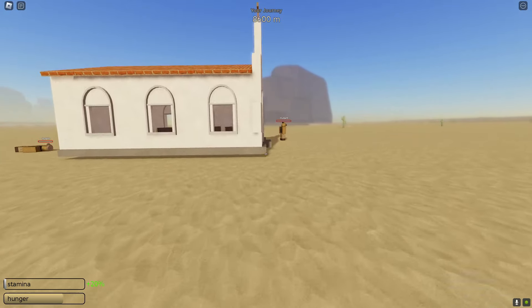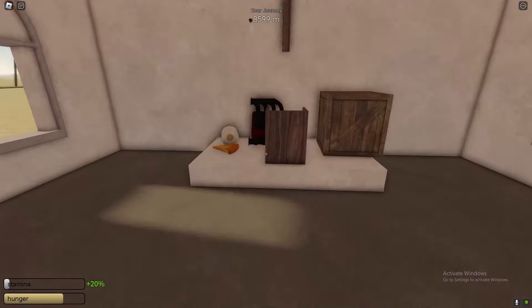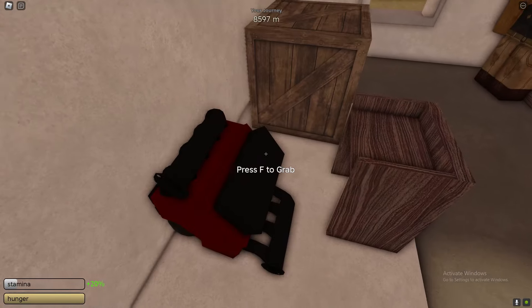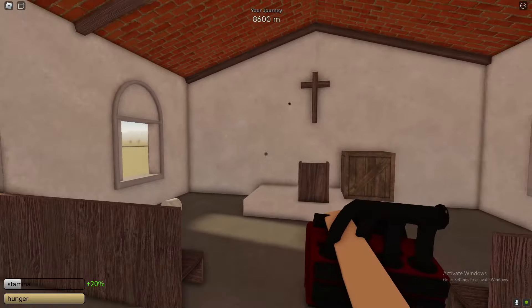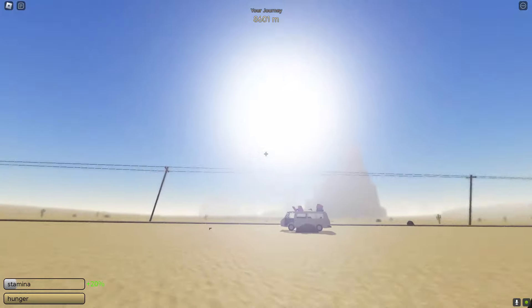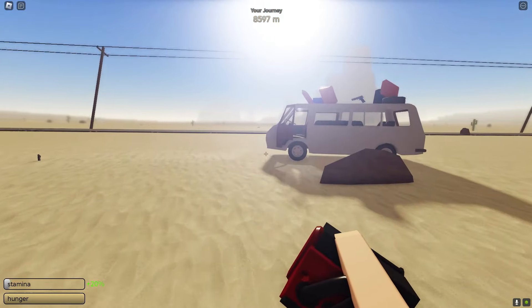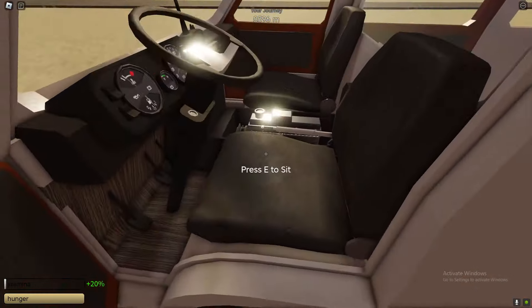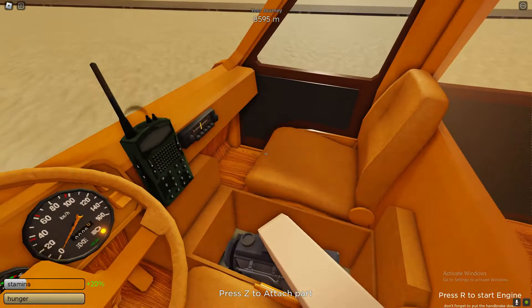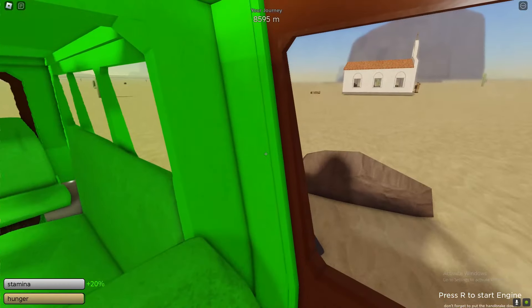I'll show you guys the engine in just a moment — the engine is so fast. It is worth stopping at the church and killing the vampire just to get the engine, because the engine is just so good. I highly recommend killing the vampire. That's how you do it, and hopefully this video helped you guys out.